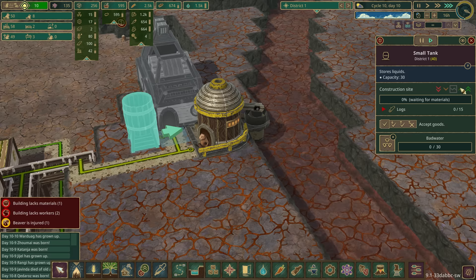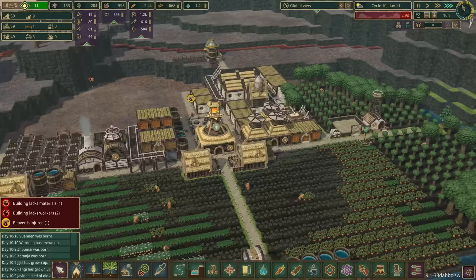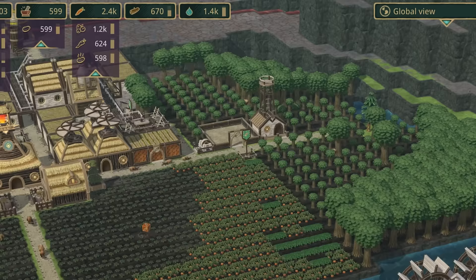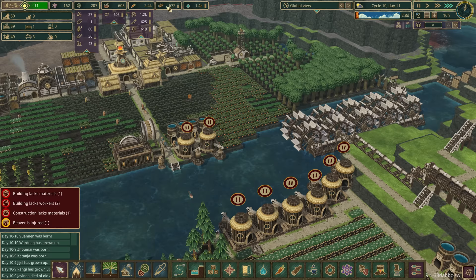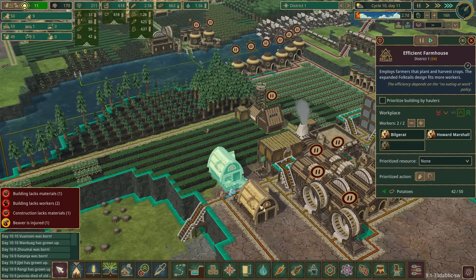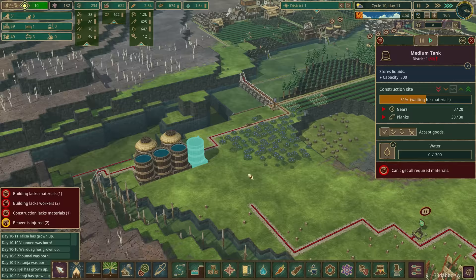We've got a bad tide approaching in 2.9 days. We've got absolutely tons of water and the same amount of beavers as before, which is good. I think this number of beavers is enough for what we've got going on. I could do with a few more for farming, but we've got so much food I'm not overly concerned. We do need gears - we've slowed all that production down.